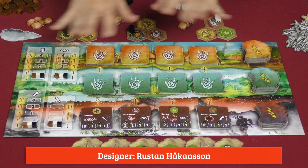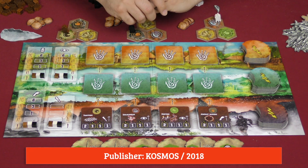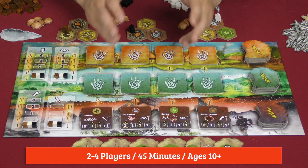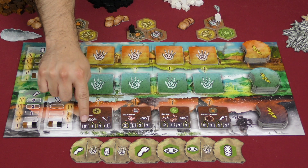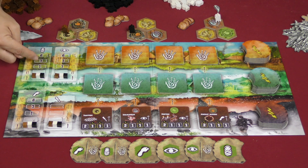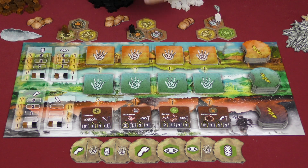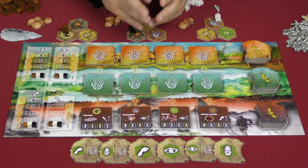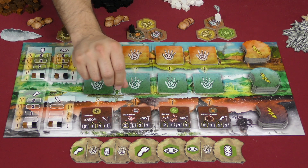Here we're looking at a game for three players, and this is what it might look like set up — a few things will be different depending on the randomness of setup. The players are trying to get the highest score possible. They'll get victory points mainly from these developments, from the spaces they occupy, and they might get victory points from advancements on these tracks here. The start player is going to take the first turn. On your turn, you pick one of these tiles and activate an action on that tile.